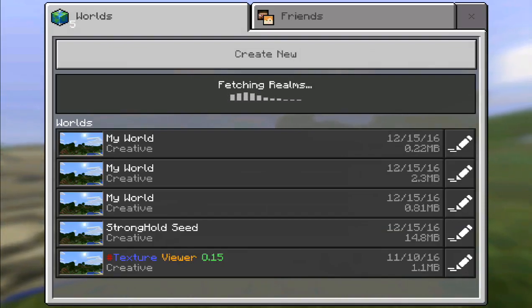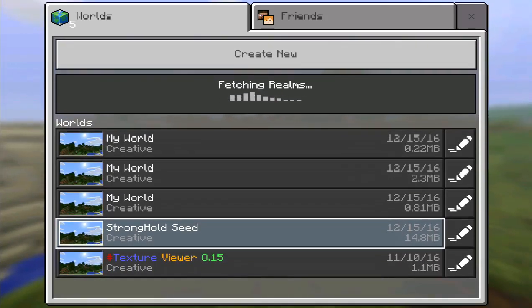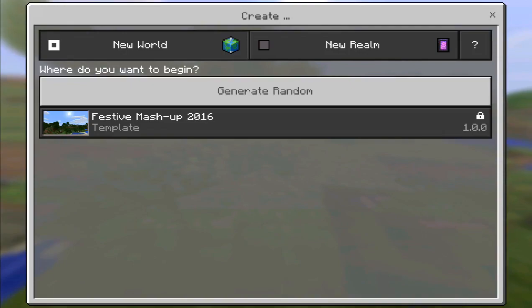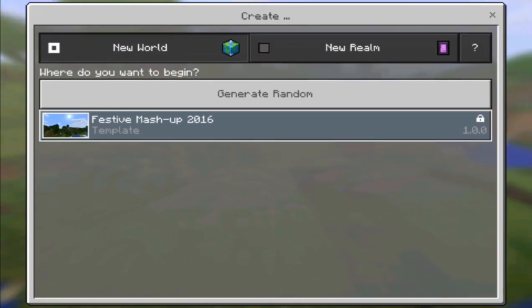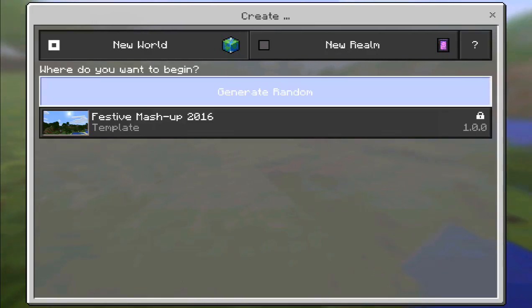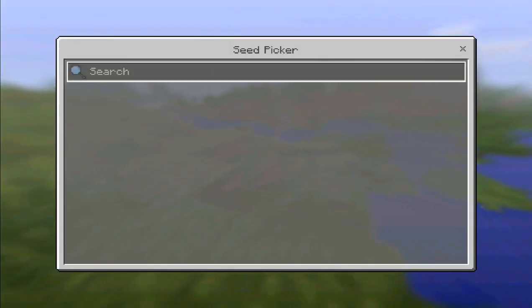You can see there's no more Realms tab — there's an actual fetching realm staff, which is weird. I have no idea why they decided to remove the realm staff. It's taking some time to generate the realms. Let's go into Create, and you can see you can either create a new realm or a new world, as well as unlock or see that the festive mashup 2016 is locked. You can also generate random worlds.